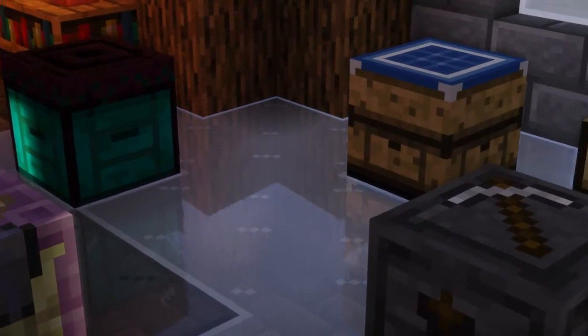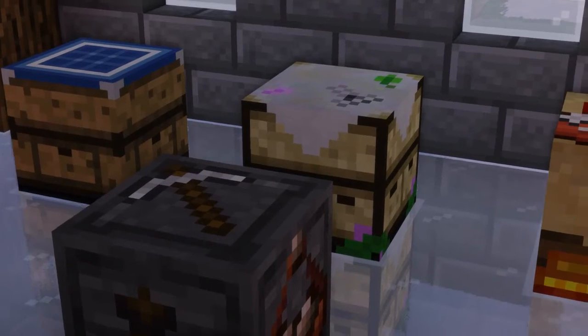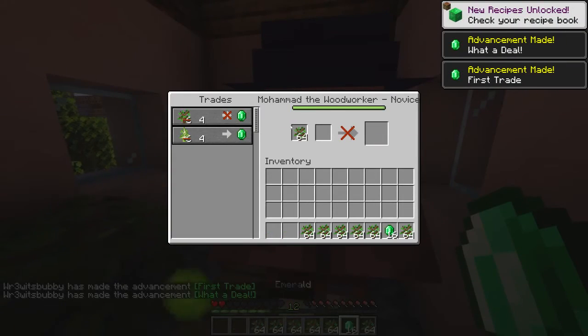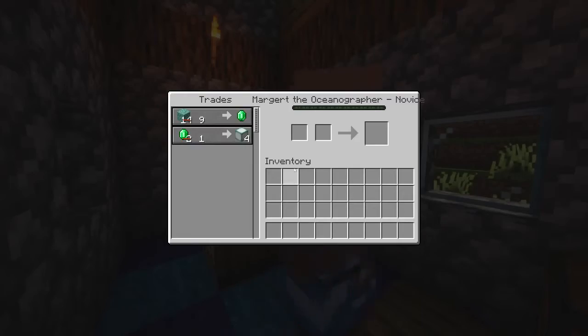More Villagers. This mod adds plenty more villager professions, all coming with respective new workstations and trades. Some professions include oceanographer, miner, forester, engineer, and many more.